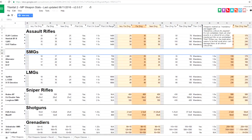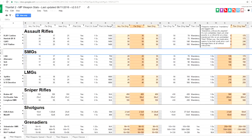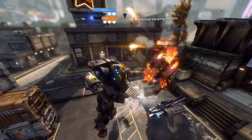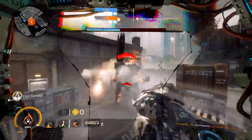Before we get started, anytime I reference damage numbers I'm referring to a spreadsheet created by a fellow Titanfall player named Matt H. Unfortunately, because of the way Respawn handles their patches, some of the numbers will be off by a few points, but they're mostly correct. Now let's get started.